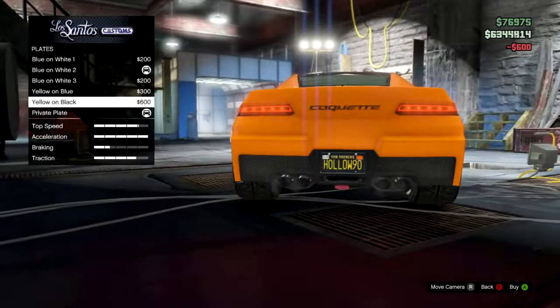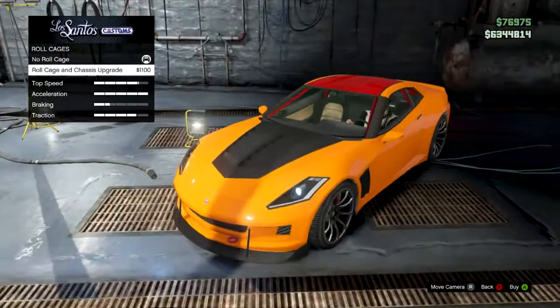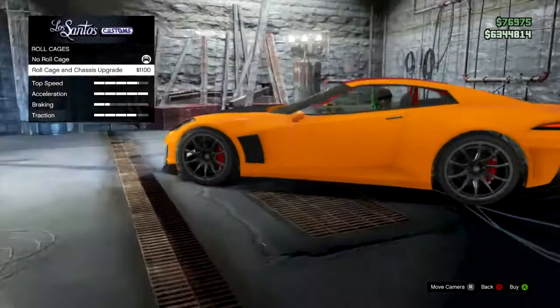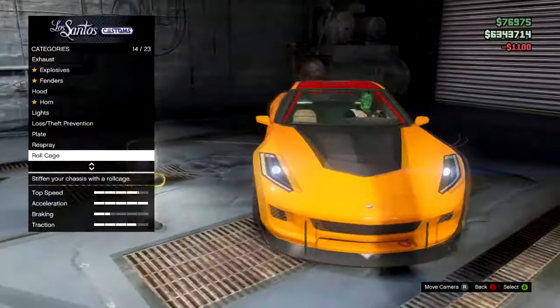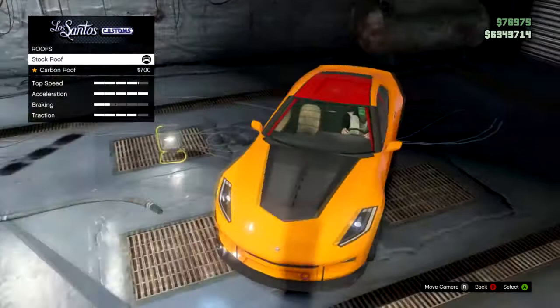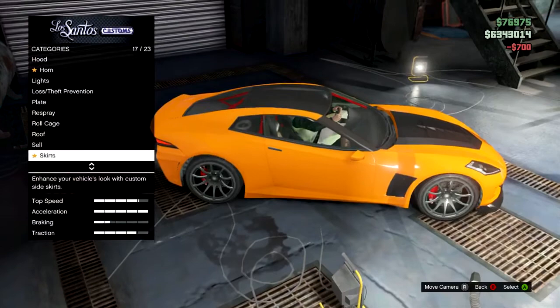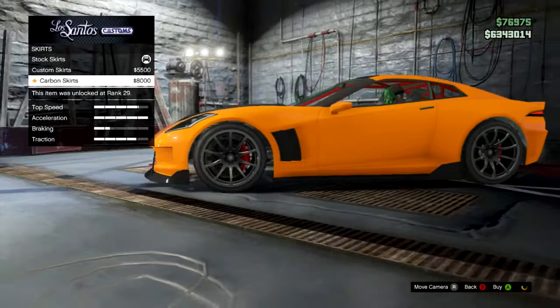We have a roll cage option — it says chassis upgrade but doesn't really seem to change much visually other than adding the roll cage inside, which looks pretty cool, so we'll put it on anyway. For the roof, we're going to go with the carbon roof — sticking with the carbon look on this vehicle. It's not selling for much, about 140 grand at the moment. For the skirts, we've got custom skirts or carbon skirts — I think we'll just go carbon and stick with the carbon theme the whole way around.